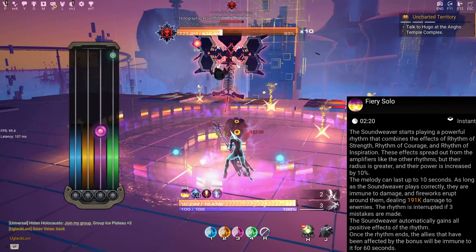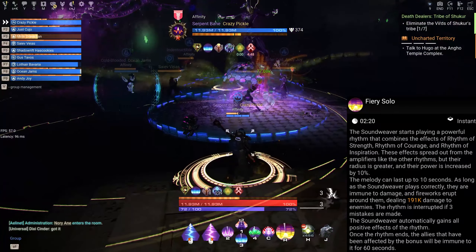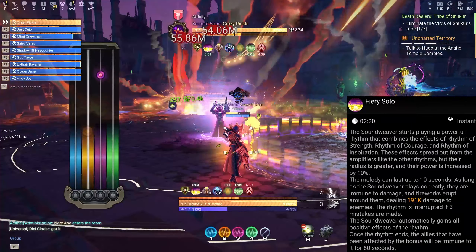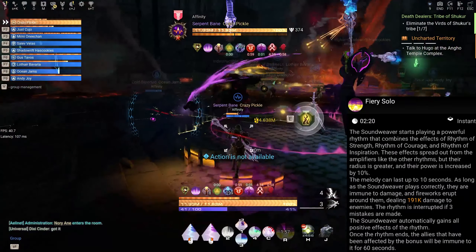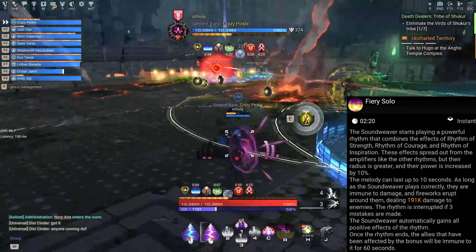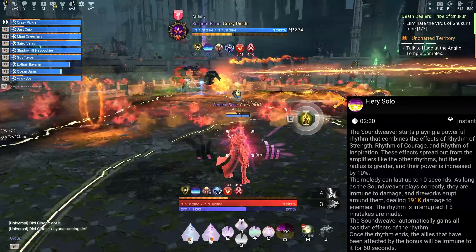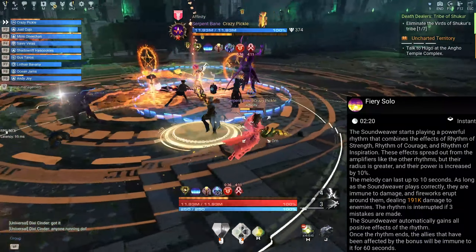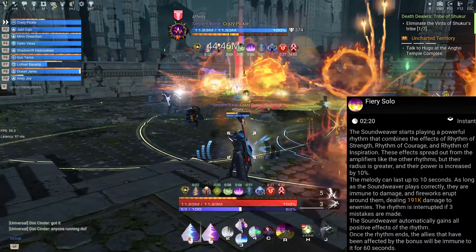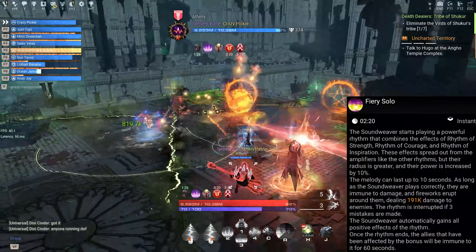The last ability is Fiery Solo. The Soundweaver starts playing a powerful Rhythm that combines the effects of Rhythm of Strength, Rhythm of Courage, and Inspiration. These effects spread from the amplifiers like other Rhythms but their radius is greater and their power is increased by 10%. So the first 10-second bonuses become 40%, 40%, 80%, and 60% respectively. The melody can last up to 10 seconds as long as the Soundweaver plays correctly — they are immune to damage and fireworks deal X damage to enemies. The Rhythm is interrupted if three mistakes are made. Once it ends, allies affected by the bonus will be immune to it for 60 seconds.